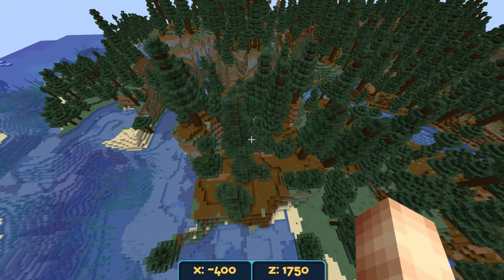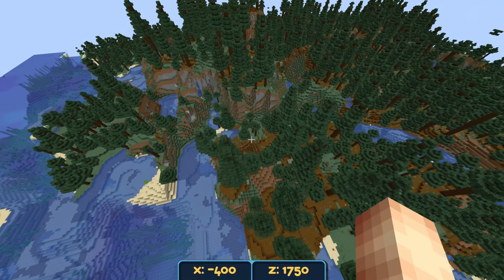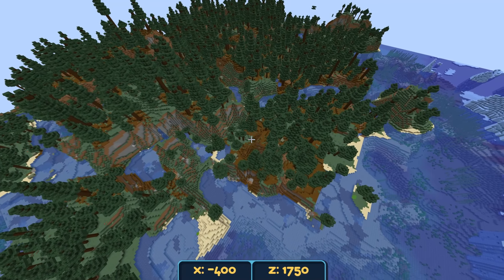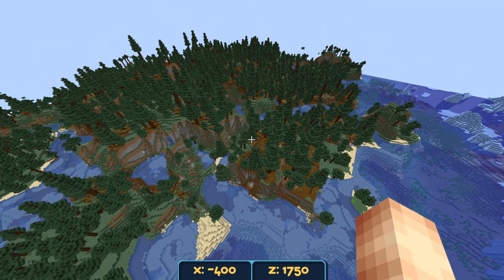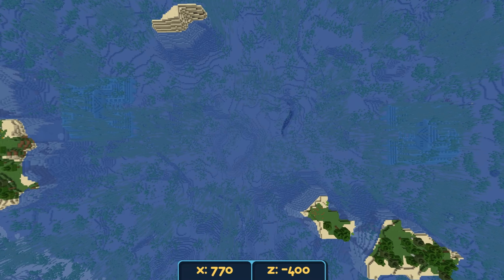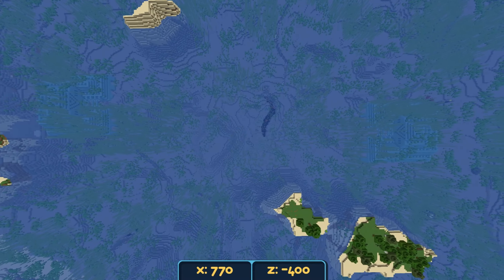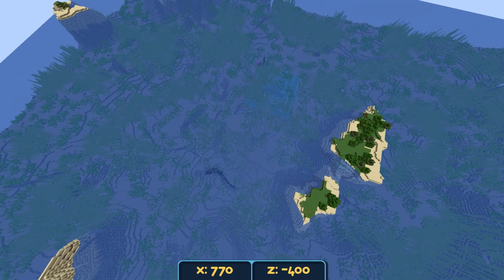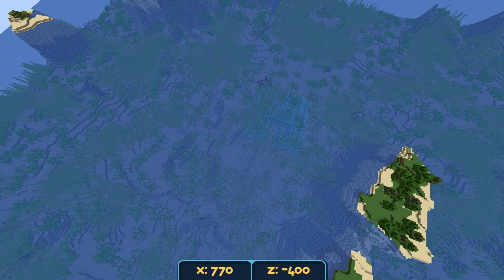Let's check some of the really important biomes in this world. We do have a giant tree taiga biome within 2,000 blocks of spawn — one of the rarer biomes in the game alongside the badlands biome. It's always really nice to have ocean monuments near spawn, and over here we have two side by side, pretty close to each other — a nice formation of lonely islands.